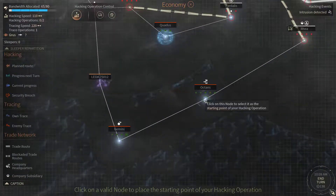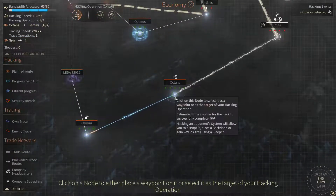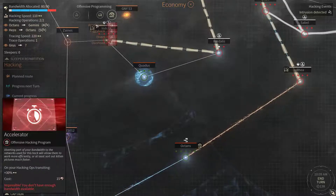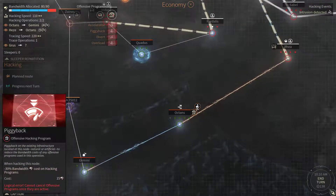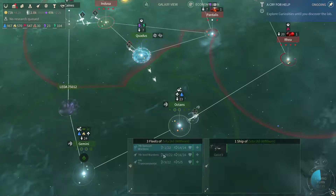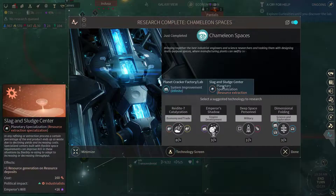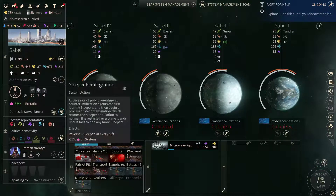Let's start another hack or two. Let's get a hack to Octans as well. Pick it back at an accelerator. Chameleon Spaces is done, so now we have access to the Slug and Slide Center. Sable got compromised. Let's get the sleeper reintegration going here.